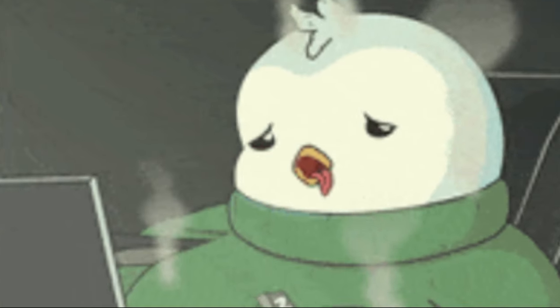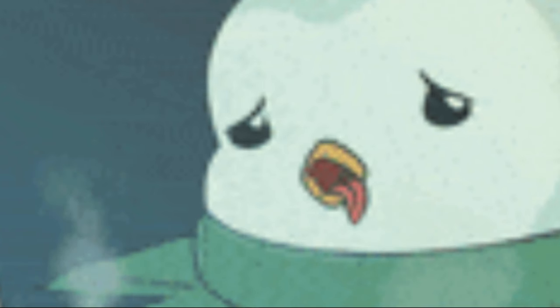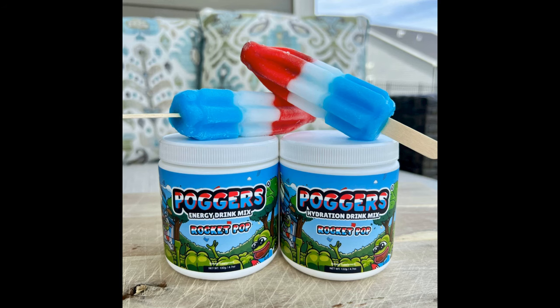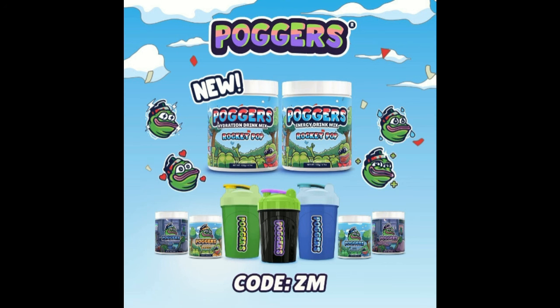Are you struggling with sleeping? Struggling with dehydration? Are you struggling with having energy in the morning, day, and night when it comes to gaming? I got a solution for y'all. Head on over to Poggers. This is one of the few drinks they actually released and it's really, really cool. They even released their new flavor last month, which is Rocket Pop. Make sure to go check them out. Link in the description down below. Use creator code ZM for 10% off your order. Enjoy the video, everybody.